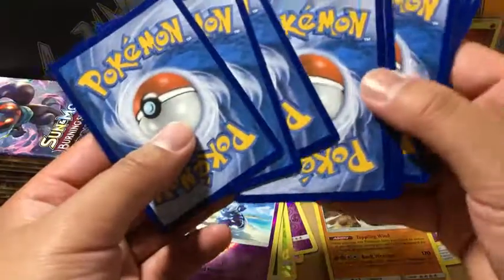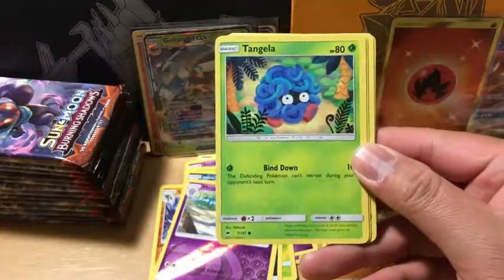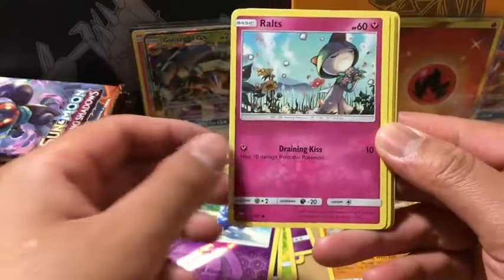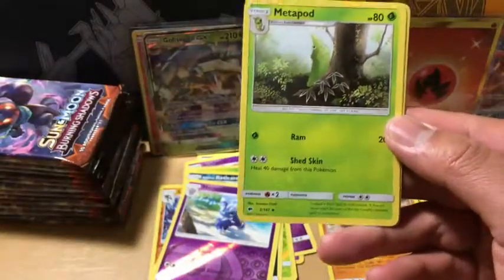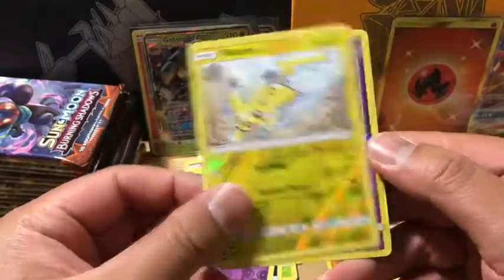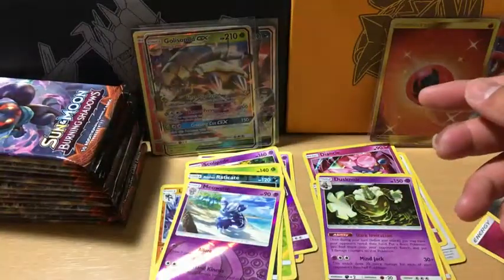Grass Energy. It's a Hoothoot followed by a Tangela, Dupe Hider, Inkay, and Routes. Now we got the uncommons: Electabuzz, Lana, Metapod. Ooh — Reverse Holo Pikachu, but centering is a little off. And Dusknoir holo rare — very nice.